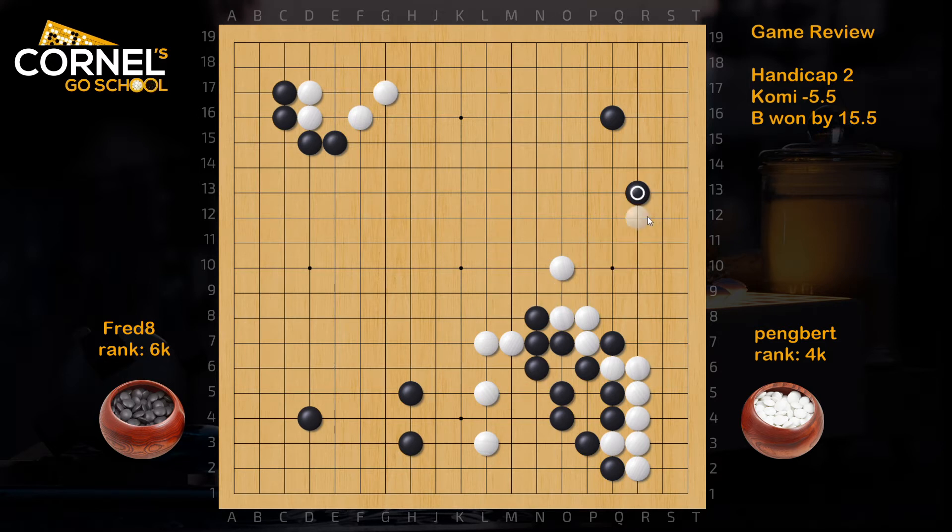H13 is also big — it doesn't make white too big on the right side; actually it reduces a lot of the potential. White still wants to build that area. Then black goes for a big point too. So far, so good.